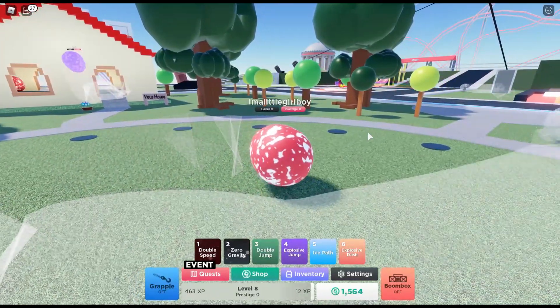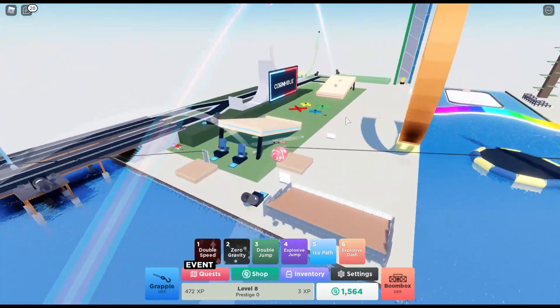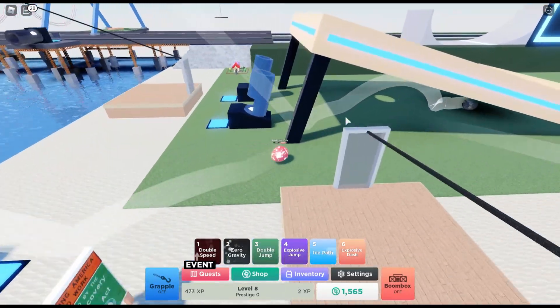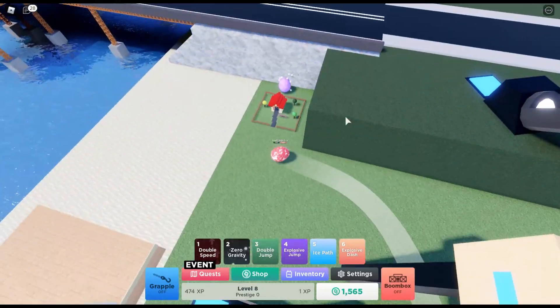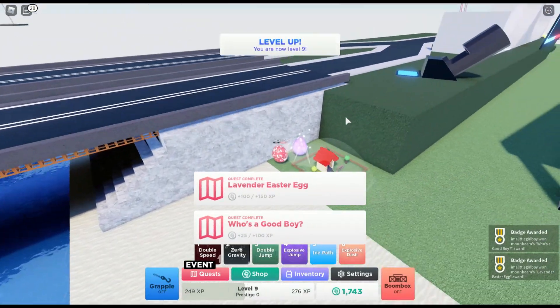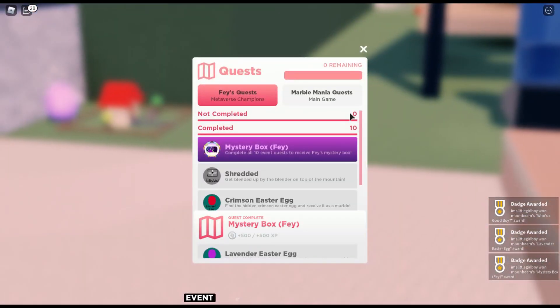Now time to find the Lavender one. Down here, and round here — and here it is. Lavender Easter Egg. There we go, got the mystery box.